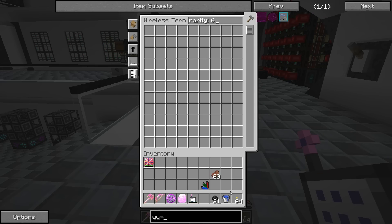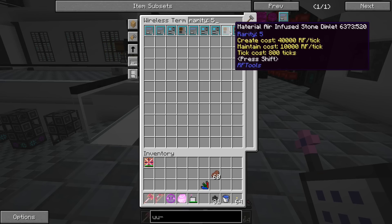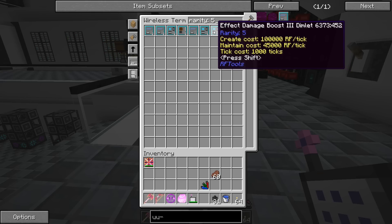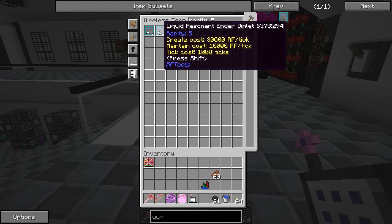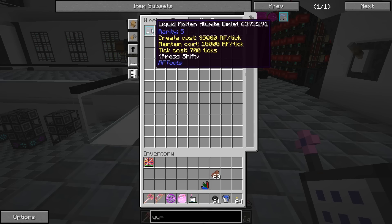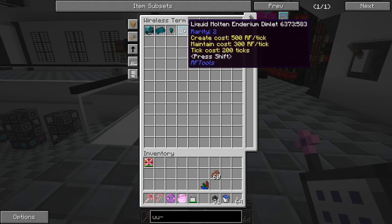We also got steel, liquid DNA, and a huge liquid orbs dimlet — not sure if that's like Buildcraft oil or floating spheres. There's molten copper, hooch, molten iron, life essence, crushed ice, and residual ender — rarity five. There are some rarity-five dimlets: nether diamond ore, air-infused stone, damage boost 3, haste 2, liquefied coal, cobalt ore, fire resistance, residual ender, and molten alumite. The UU matter dimlet is rarity six and we didn't get any of those, sadly.